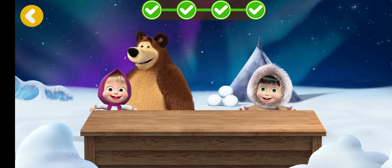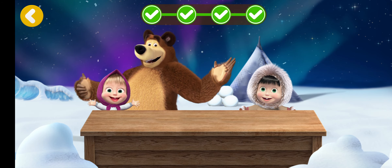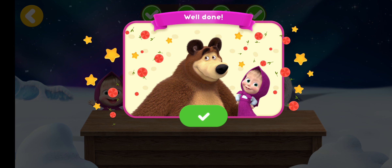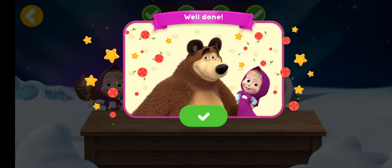Let's feed our friends. Cut the pizza in slices. Now give everyone a slice. Good job! The pizza was delicious. Tap the present to open it. Hurrah! You've got new pizza ingredients.